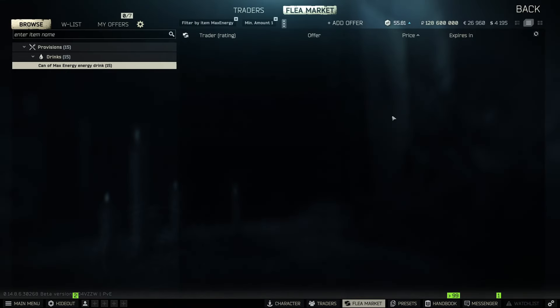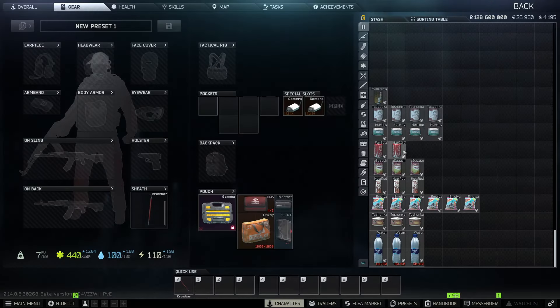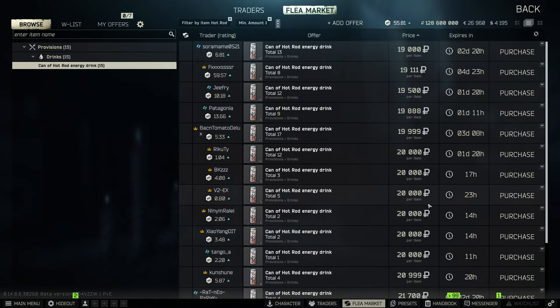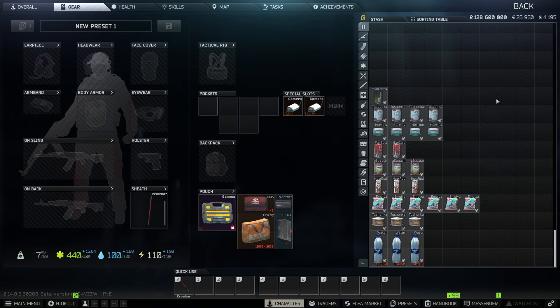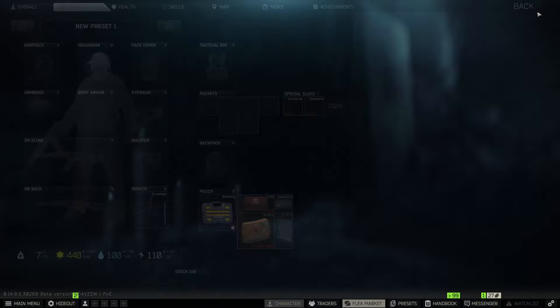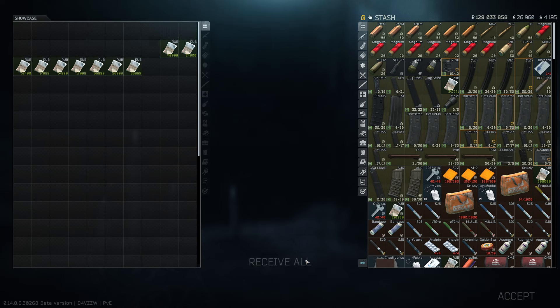For the prices: max energy drinks are going for about 20k, can of meat is around 30k, herring is around 40k, Tarkola around 30k, squash sitting at 55k, hot rods at 19k, rye croutons at about 15k, small can of meat at about 12k, and bottles of water at about 12k. After selling everything and paying about 33k in fees, we made 739,051 rubles from the food.